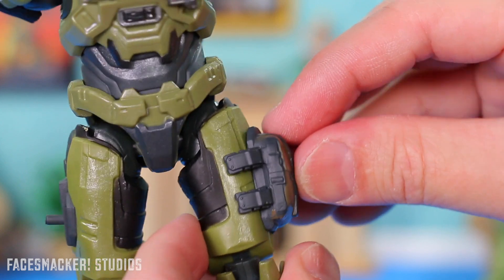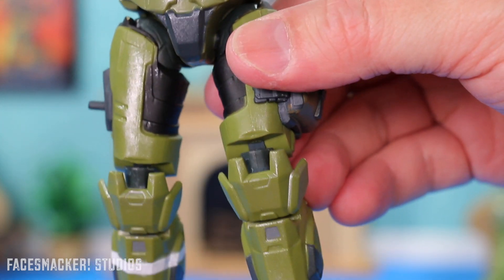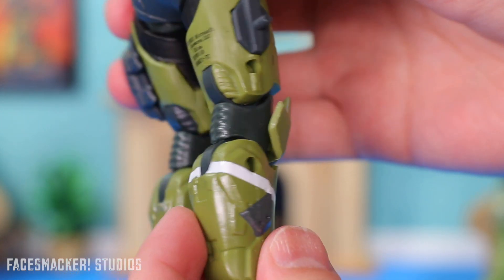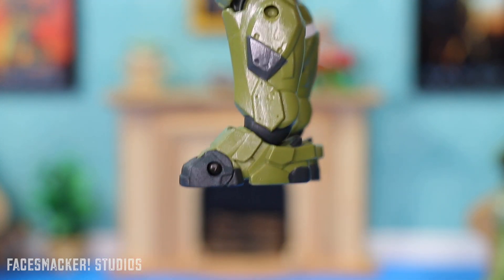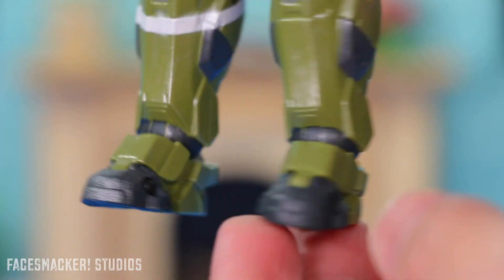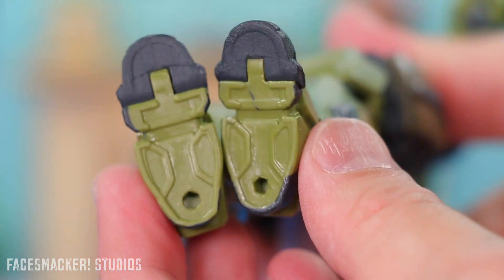Then there's this little pouch that looks really cool — I kind of wish it would open up so you could stick something in there like a pistol. Here's his knees with some nice details, and the back there has a nice paint app going on. Very well sculpted and detailed, and loving the color — especially compared to the super greeny Spartan from Halo 2 that I reviewed earlier.